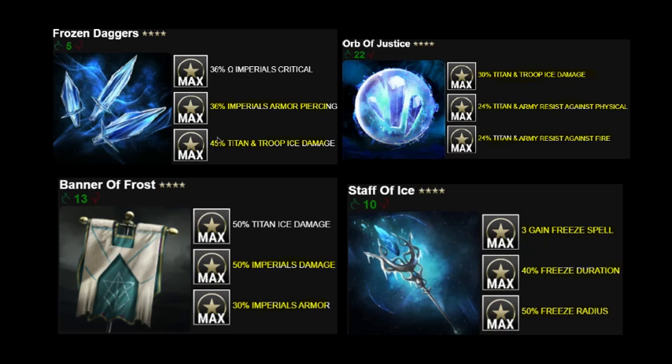In terms of relics: Frozen Daggers offer a very high 36% armor piercing and a large 45% troop damage buff — a nice relic to get armor piercing as high as possible for certain defenses. Orb of Justice is an old-school relic still relevant today — 24% resistance to physical and fire, plus titan troop and ice damage. For a defensive build this forms a good component, particularly defending against star rooms. Banner of Frost gives more armor.